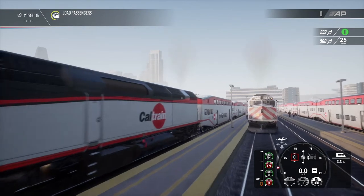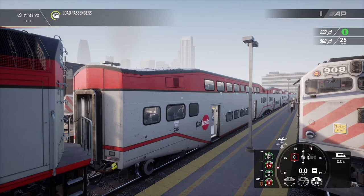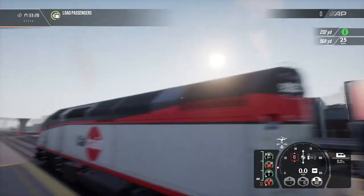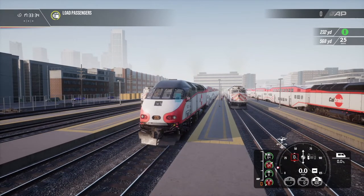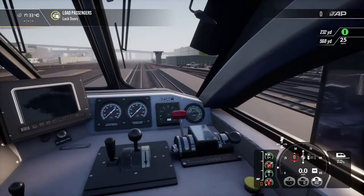It also comes with these special Bombardier class carriages, which are a bi-level carriage — there's an upstairs and a downstairs. As you may see as part of this scenario, you can actually drive the train from the back as well once you're heading in the opposite direction, similar to the other San Francisco locals.